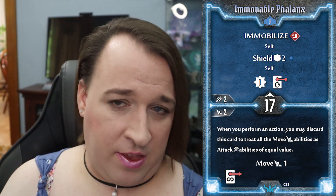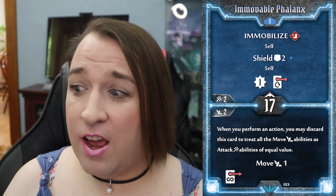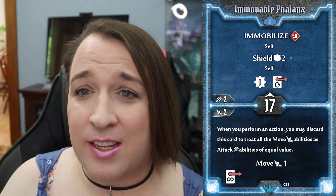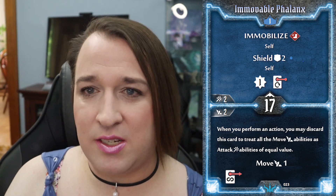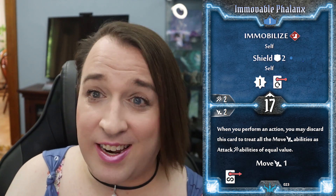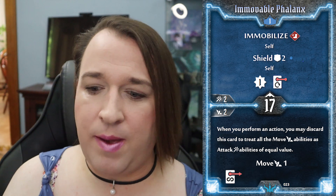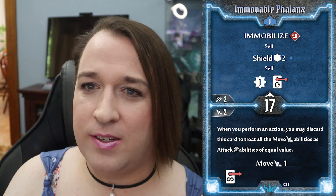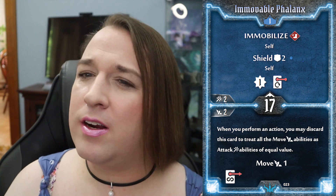Let's take a look at the bottom, where you put it into play persistently. At any point in time, if you would take an action that allows you to move, you may convert all moves on that card to attacks of equal value instead — very similar to the original Immovable Phalanx. It also has a move one baked in. You could use it as an attack one, though attack one on bottom is very weak. You can move a tiny bit, and then next turn if you're ready to perform attacks, you're not moving — you're just unleashing a whole bunch of attacks. This does require a bit of setup: you have to play the bottom half, be in position, and then unleash something. You can leave it in play, move into position wherever you need, and then use it, because it doesn't need to be the next action you make.